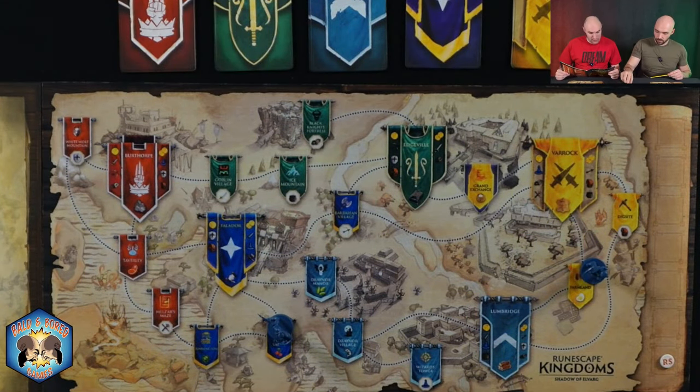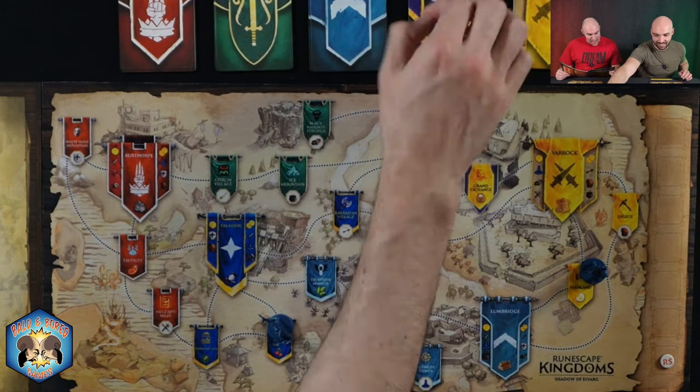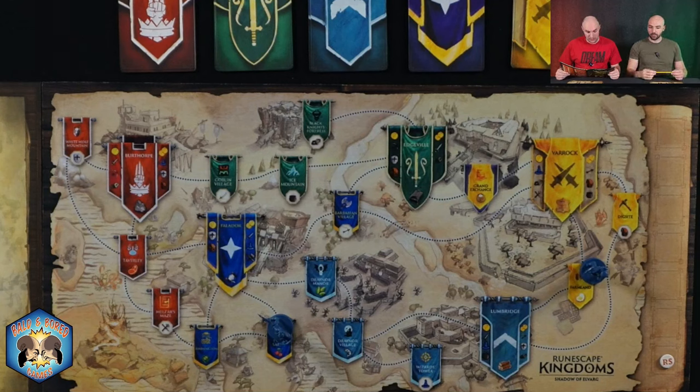Now that the knight has resolved the exploration card, return it to the bottom of the exploration deck. After exploring a region, adventurers may either forage or skill, depending on the icon shown. Port Serum shows a fruit resource icon — the knight can forage and gain one fruit. Take a fruit token and add it to inventory. This is one of the ingredients the cook needs for the feast.